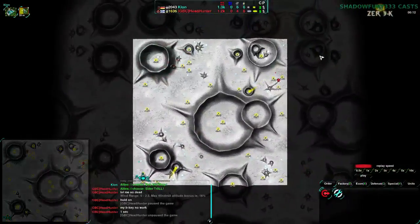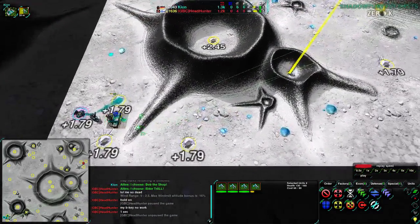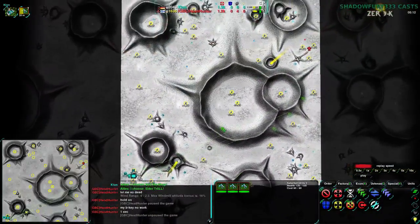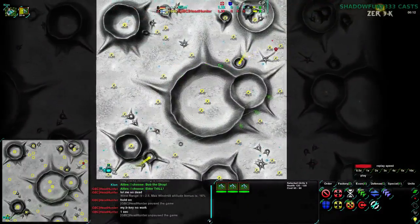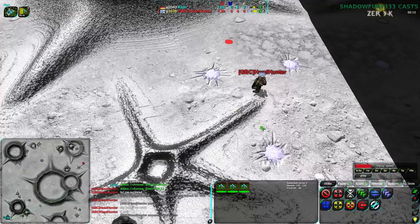Clown has already gone for Spider factory and is already getting a couple of fleas out — four fleas, with the fourth in production. Headhunter hasn't even chosen their factory yet. The fleas are initially more there for spotting, but that's still a pretty big deal. Clown also has the Metal Extractors up a bit sooner. Overall, being able to build immediately is extremely important — it is going to be a game loser, especially against players at Clown's level.